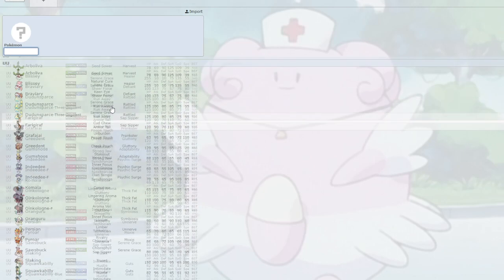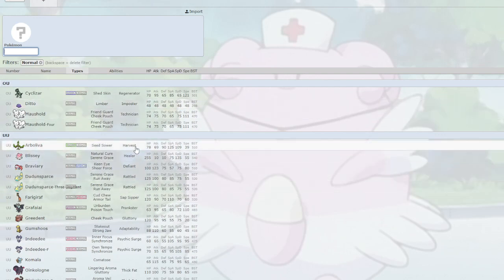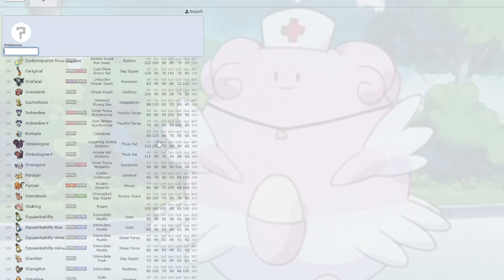Normal has no resistances other than the Ghost immunity. Even in Generation 8, when megas were removed along with Hidden Power, you still had Porygon-2, Diggersby, Indeedee, Bewear, and Obstagoon — Pokemon that weren't Mega Lopunny level but were still usable. If Gen 9 had things like Bewear, Obstagoon, and Indeedee it would be in a better position — probably not a top type, but a lot better than it currently is.